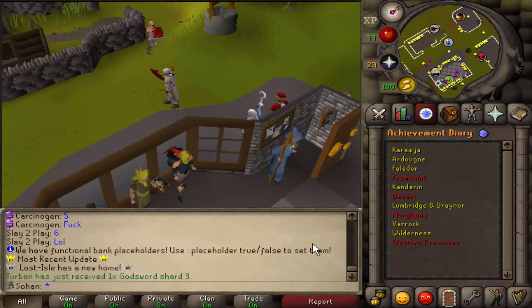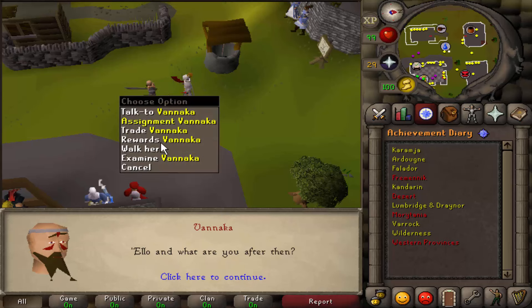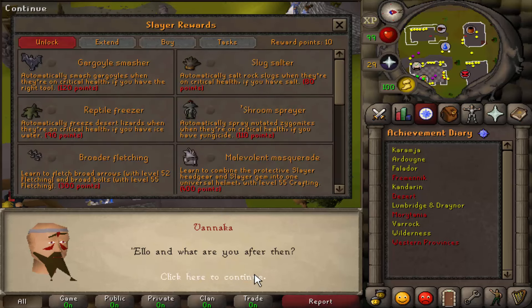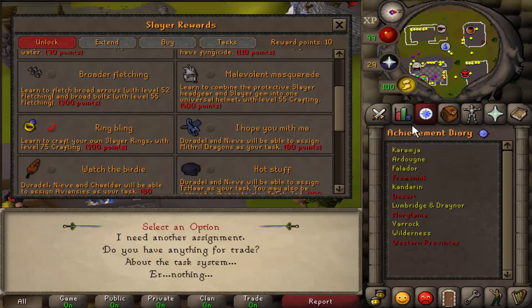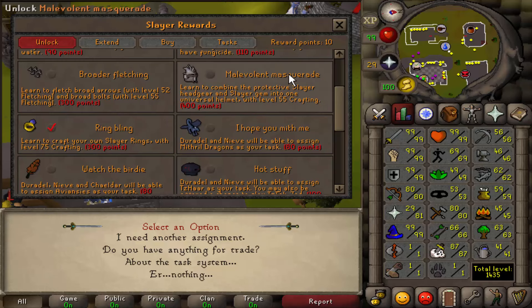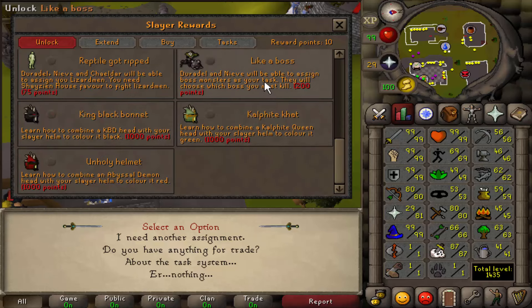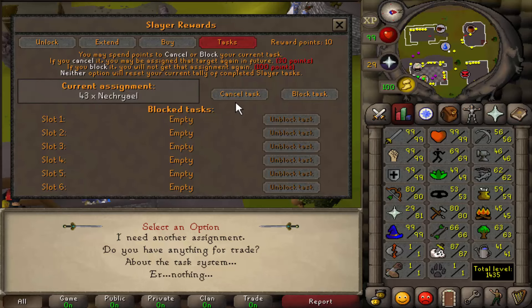One of the main aspects of this server is slayer, which is really fun. They have almost exactly the same interface for slayer rewards — I've already unlocked slayer rings but I still need to work towards a slayer helm, which I have the black mask for. They have custom slayer helmets where you can attach things like a Kalphite Queen head, KBD head, or abyssal demon head, just like Old School RuneScape. There are also lots of task extensions and you can cancel and block tasks, with six block slots available.